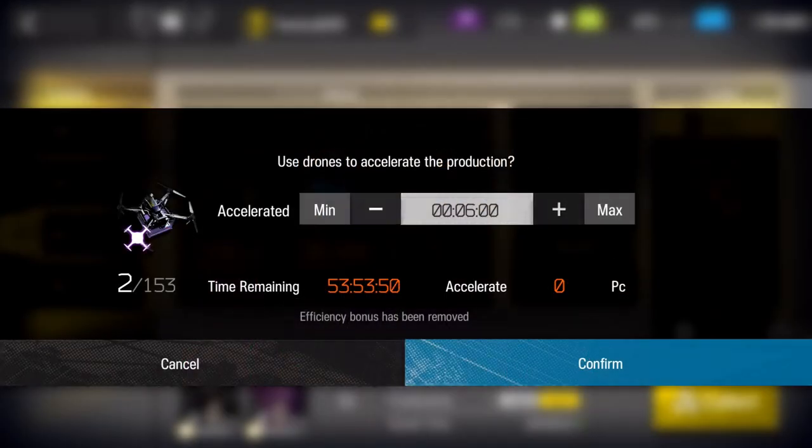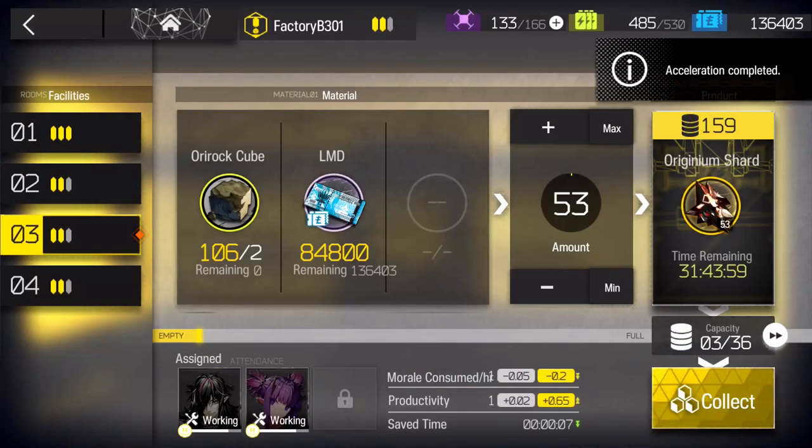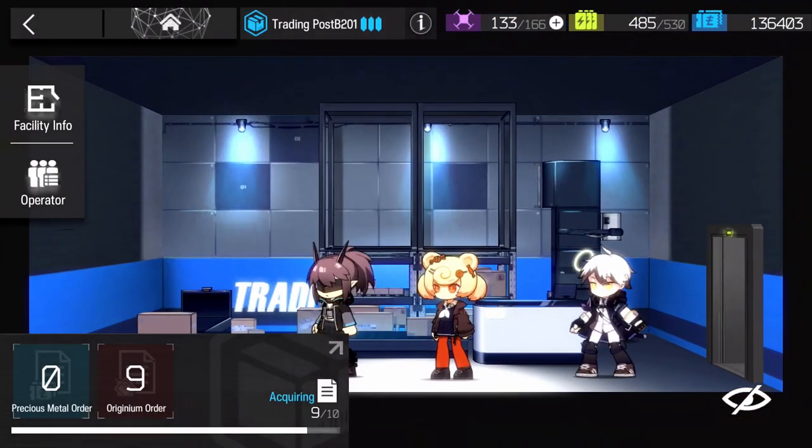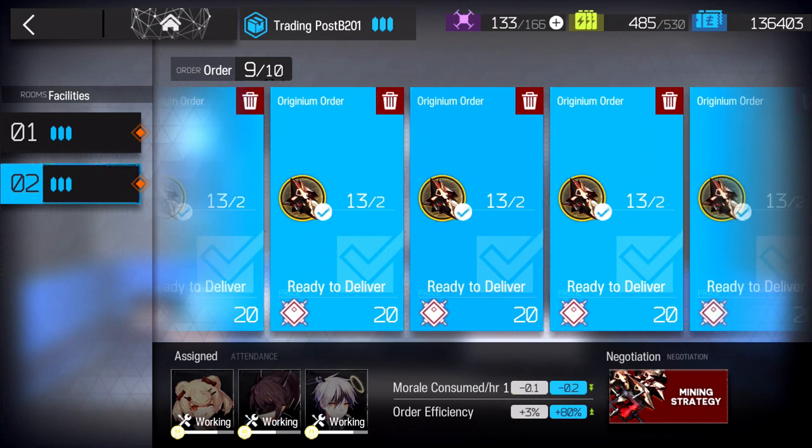I'll be mainly focusing on the efficiency of manufacturing Orundum. The whole process involves converting raw materials into shards, and shards into Orundum. These processes require level 3 factories and trading stations, so make sure you have them before you try this.